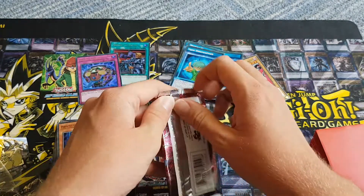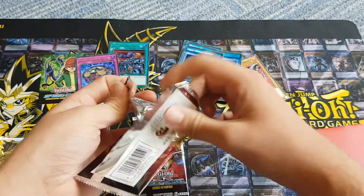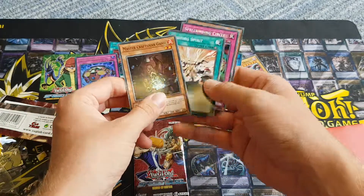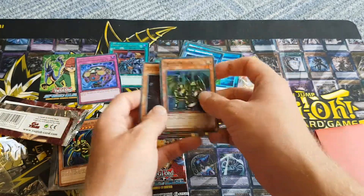And now our two cards — this is what you've all been waiting for. Here we go. That was a really terrible attempt to open that pack. Will we get a holo? Yes, we did! Got Troop Dragon in Super. Nice.